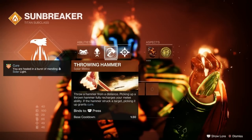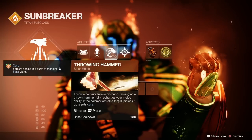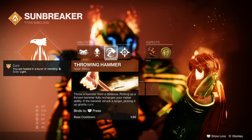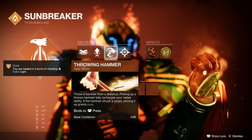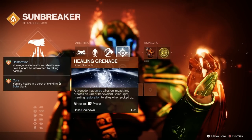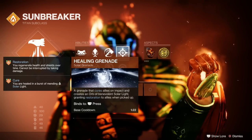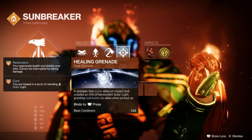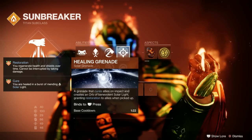For melee we've got the Throwing Hammer. When you throw it and kill someone it triggers elemental well drops, which is very handy, and if the hammer struck a target, picking it up grants Cure — so it's another way to get your health back. Finally, I've gone for Healing Grenade as another backup just in case you find yourself almost dying. Throw it at the floor and you'll get restoration up as well. Get as much health help as you can.